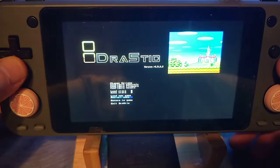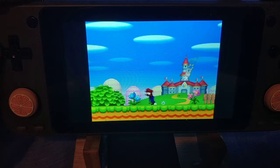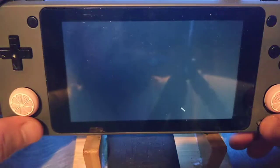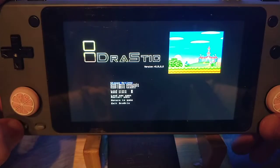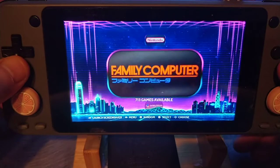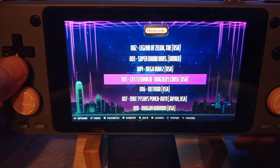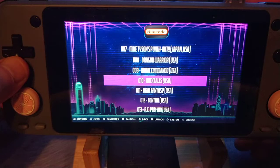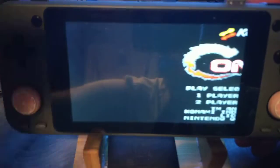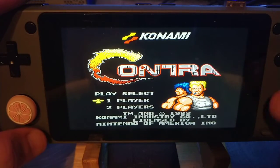If you want to mess with the screen configuration for Drastic, you have to go into the menu there and figure it out as you go. Another game I want to show is Contra, because when it lags you can really see it in the gunshots or bullets. So I think it's a good frame of reference — literally — because you're going to see the frames.